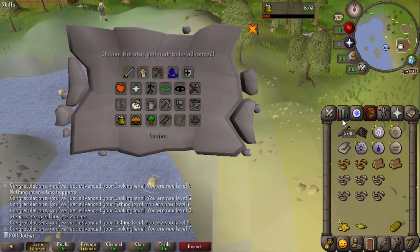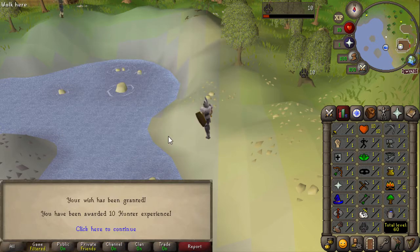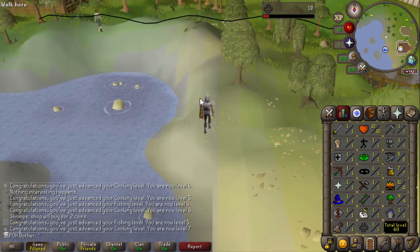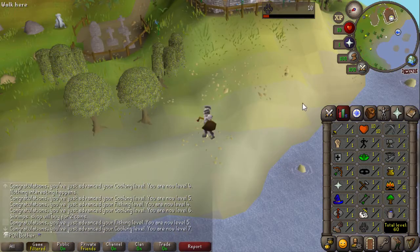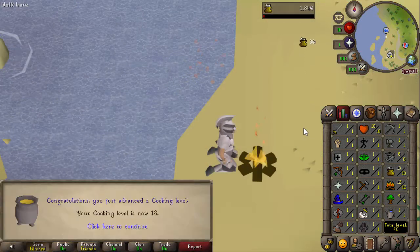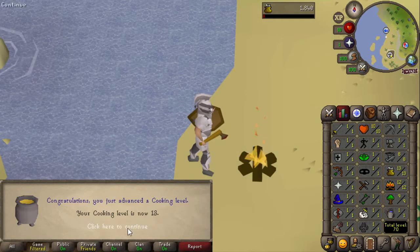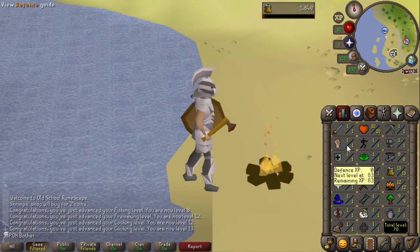Also I do have this experience lamp and I probably should use it. I think the skill I want to put it on is hunter. I know it's kind of the stereotypical thing for Snowflake Ironman accounts, but I really would like to get to level 17 to get to Puro Puro, because it will be very important for my account. I do not see myself getting to any hunter training methods anytime soon, so I might as well start since I had a lamp. And here is another cooking level which gives me 70 total level, so yet another chunk unlock.